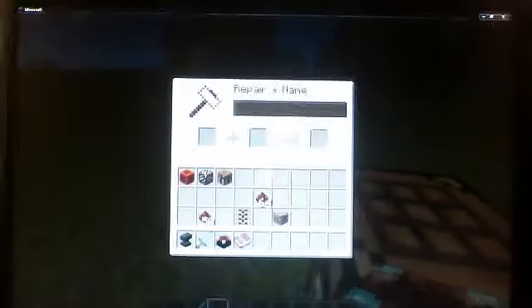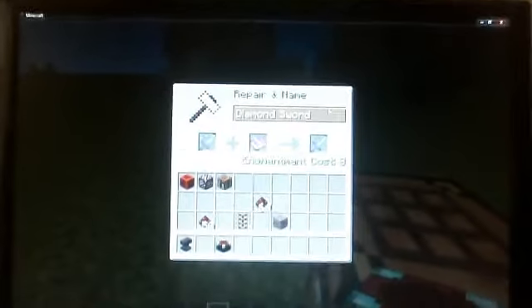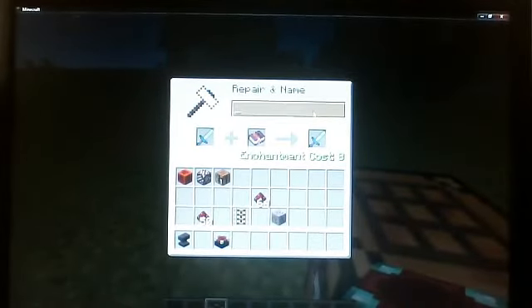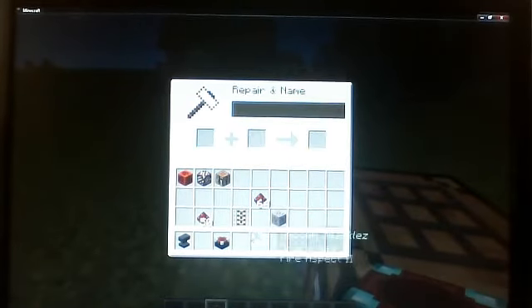If you put it in here and put that there, and you get the sword, it'll cost eight levels and you can call it whatever you want. You can see in one of my videos — got to mark the fire aspect. Now it's the cool part.